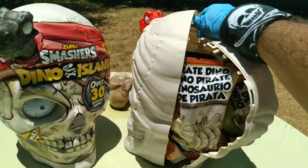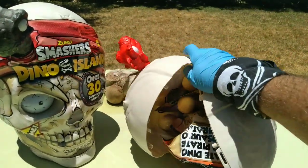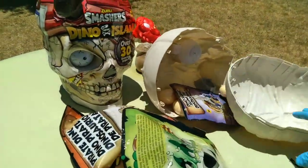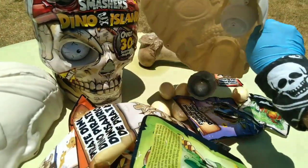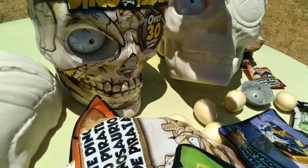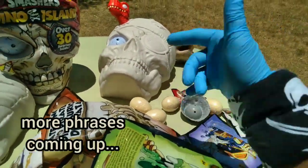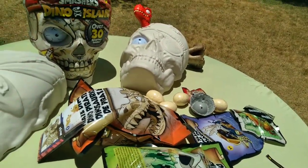That's a dog with the package that you hear in the background. 30 surprises on Dino Island — very cool. Regular size Smashers, let's see if we can find a checklist for those.